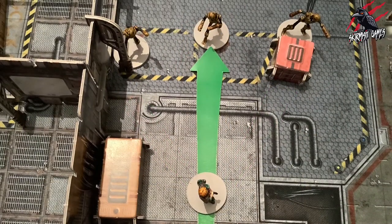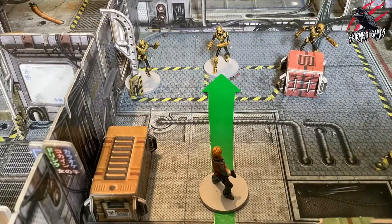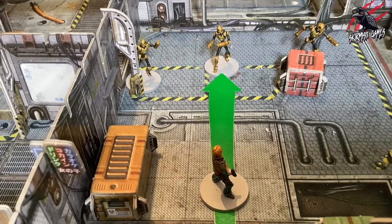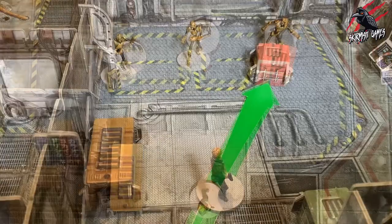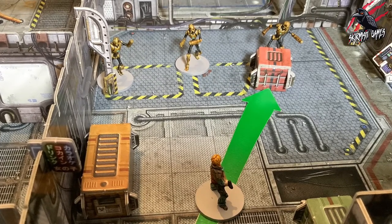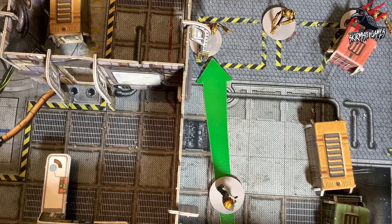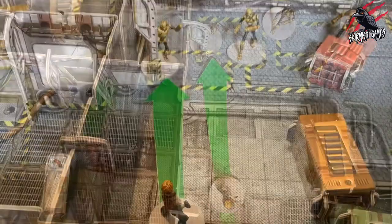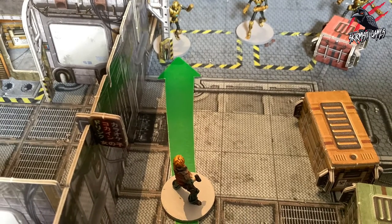In this second example, you can see that the crew member's line of sight to the purge in the centre is completely clear as there are no obstructions. However, one is obscured by the terrain, hiding behind a crate, so the cover rules will apply for that situation. And finally, there's another member of the purge hiding behind a piece of terrain, and again the cover rule is going to apply to that situation too.